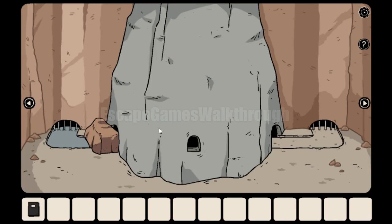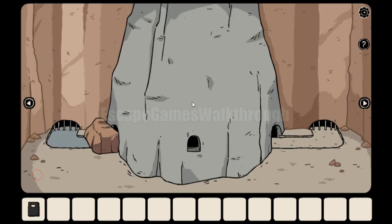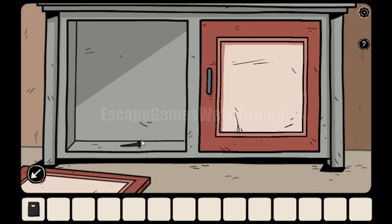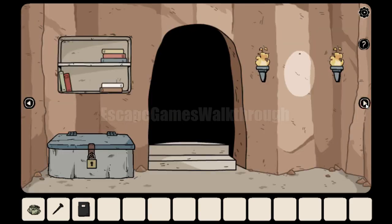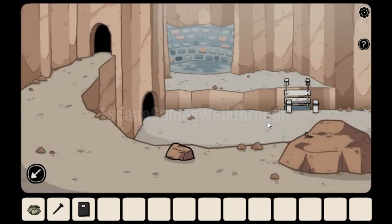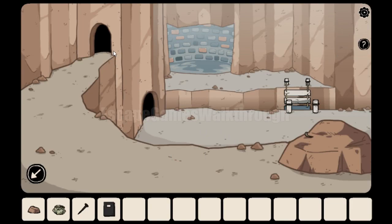Further to the right, this big stone blocks the stream. We need to use the stream to get this key from there. Here we can take a nail, and here we can take a leverage. We need to go to this door. One more iguana is here — it's the third one. We've got this stone, and now let's walk down the stairway.